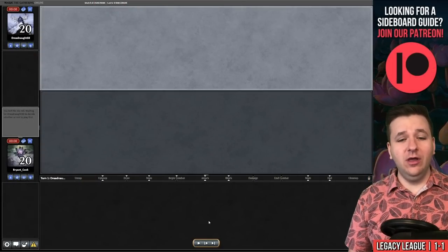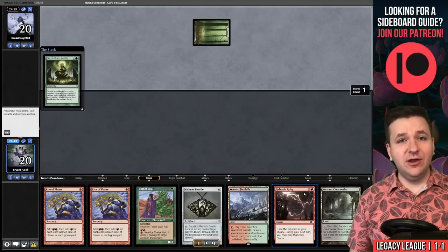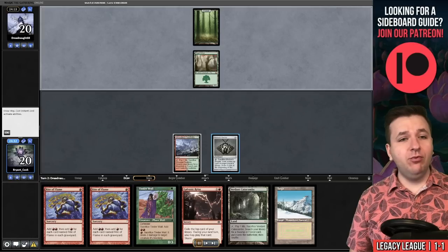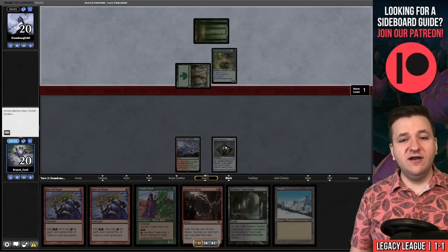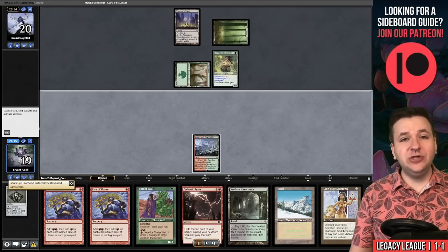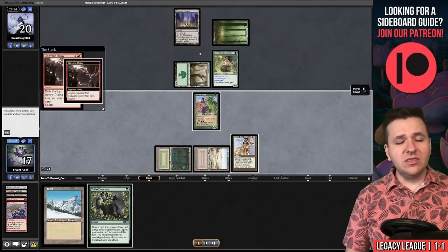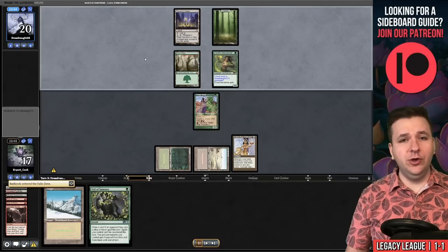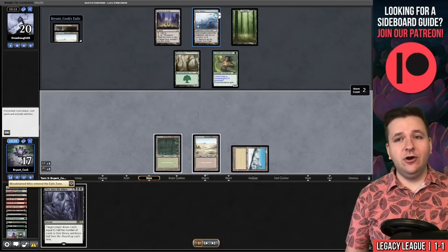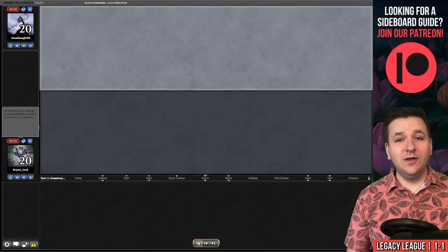I misclicked on record going into match three, so we're doing a live replay before match four. This hand is great — Tinder Wall and Galvanic Relay, just what Quentin wanted. Our opponent plays turn-one Green Sun's Zenith for Dryad Arbor. I play Mishra's Bobble — if they have Green Sun's here I get an extra card. We find Lion's Eye Diamond, they don't have Collector Ouphe on turn two, and we Galvanic Relay for five: three lands, Tinder Wall, Burning Wish.